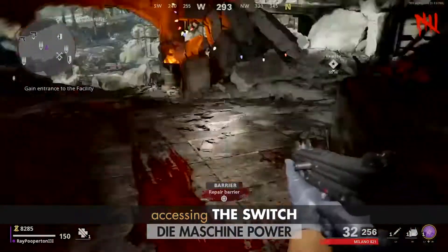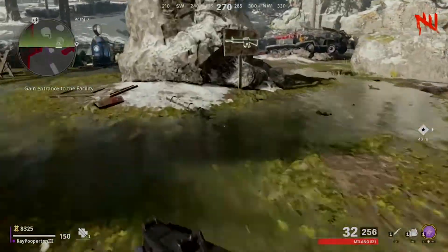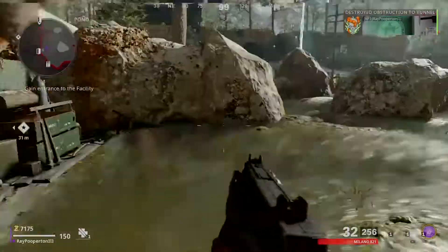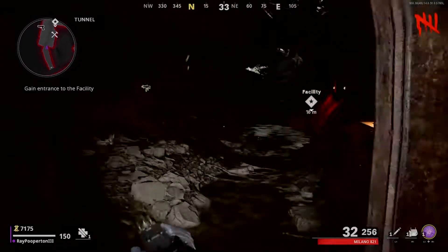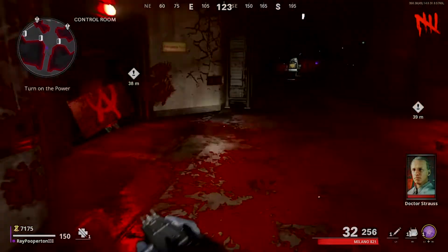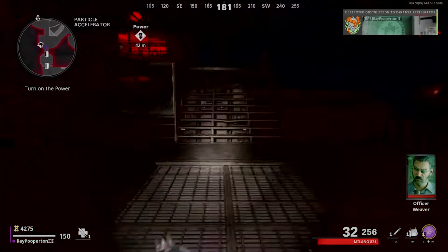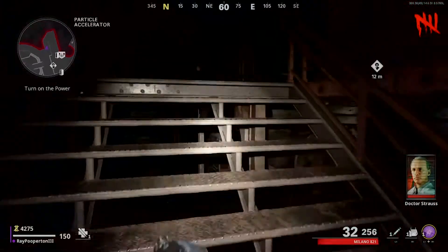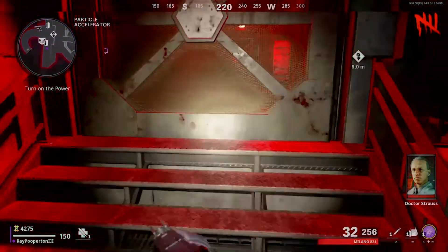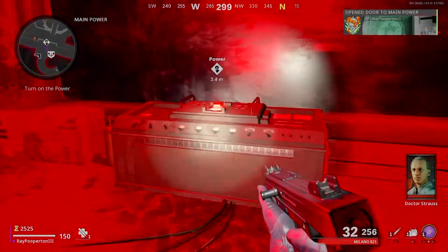Power is a simple switch system on Die Maschine — easy as getting to it. The best way to go, in my opinion, is through the pond area, as it leaves important doors shut for some really great high-round strategies and camping spots. Once you open into the bunker, go down into the Particle Accelerator room and all the way to the other side — there's the final door in the way to the switch. Shell out the cache and interact with the switch and the bunker powers up.